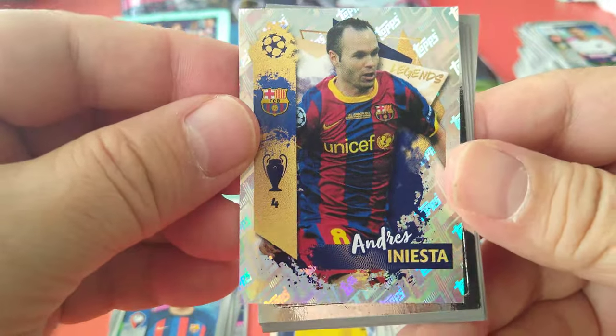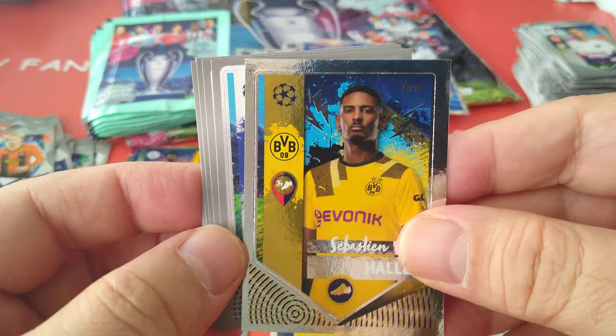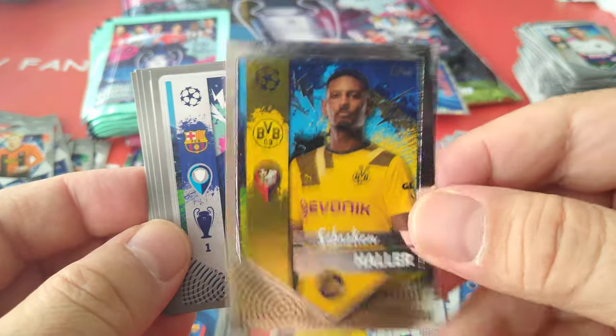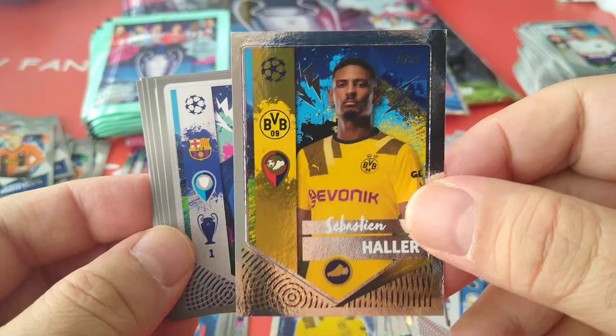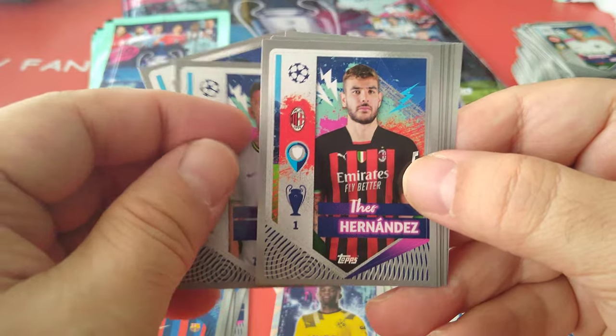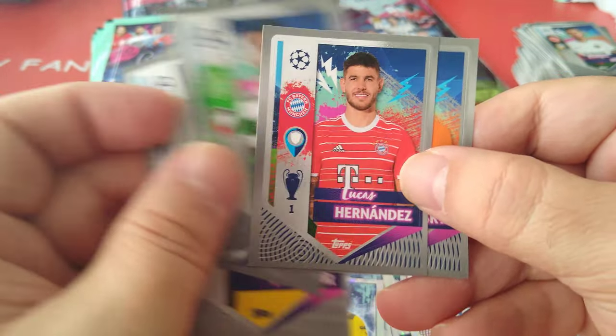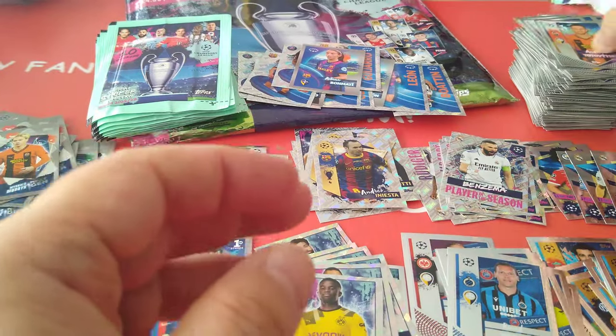Here's Iniesta — legends — followed by Sebastian Haller, unfortunately out with an illness, he'll be back hopefully soon for Dortmund. Alba, Hernandez, Perisic, Munier, Mendy, Ajeti, Lucas Hernandez, and the usual Shakhtar last sticker.